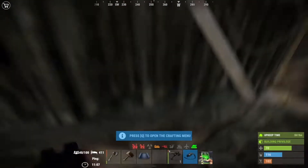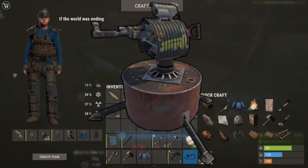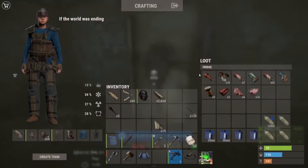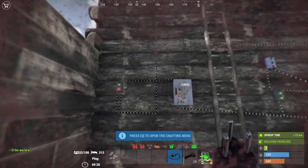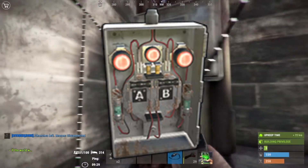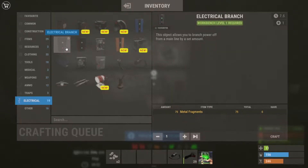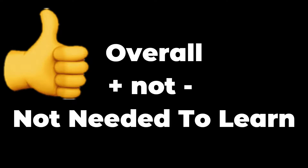Electricity is something that is not really needed in Rust. If you do use it, it's mainly for turrets that defend your base and lights. You can have a fridge and not need electricity for it somehow. The wiring of electrical components is actually pretty simple, but there are quite a lot of complex components — ore switches, end switches, blockers, electrical branches, root combiners, and more — that you need to experiment with. They give you descriptions of what they do, or you can Google a guide. Overall, electricity is a plus but not needed.